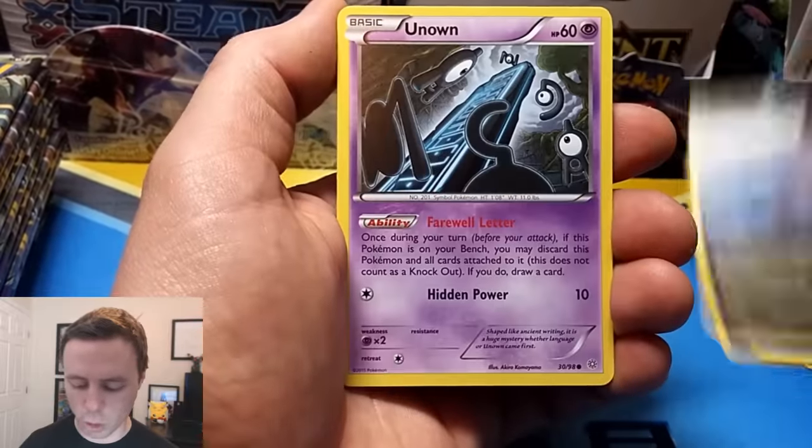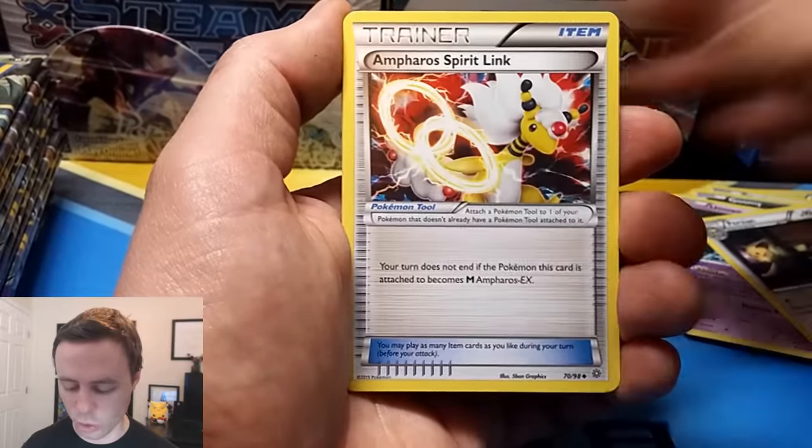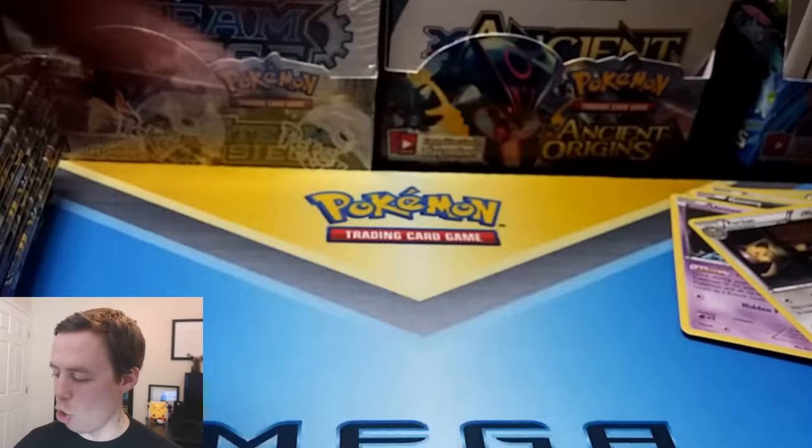Spinarak, Magikarp, Goomy, Unknown, Persian — that's a common — Sliggoo, Incineroar Spirit Link, Tyranitar Spirit Link, Meowth Reverse Holo, and a Regice Rare.